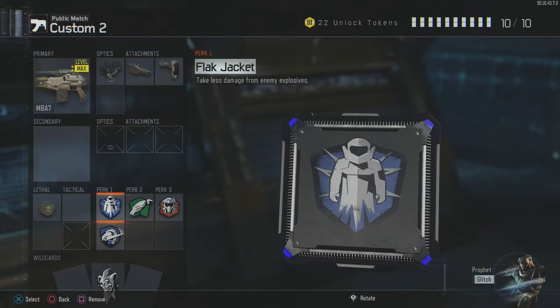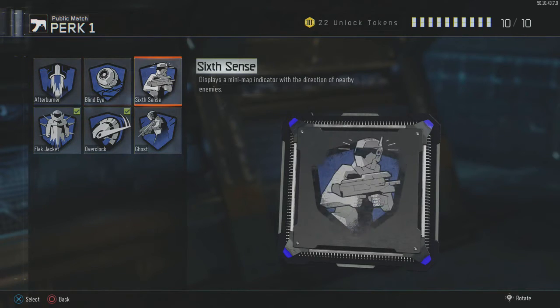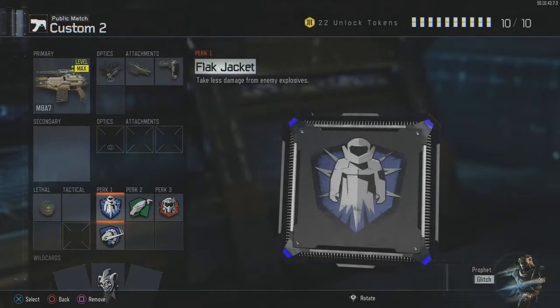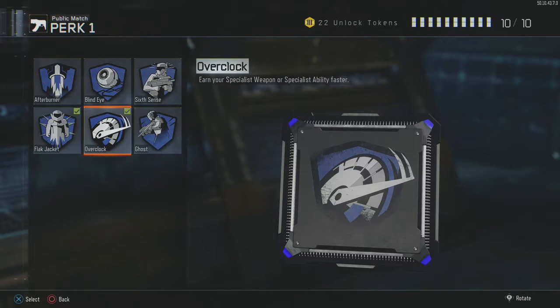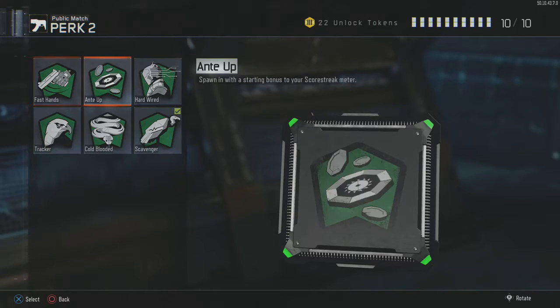As for your perks, this is pretty important. You've got to make sure you're using Flak Jacket because you're going to be up in people's faces a lot and people spam grenades especially in Hardpoint. For your second perk, you're going to need Perk 1 Greed — you're going to want Overclock. This is going to enable you to get your Glitch roughly three times faster. As you can see in the gameplay, I'm getting my Glitch ridiculously quickly — I can get it roughly seven or even eight times in a game.